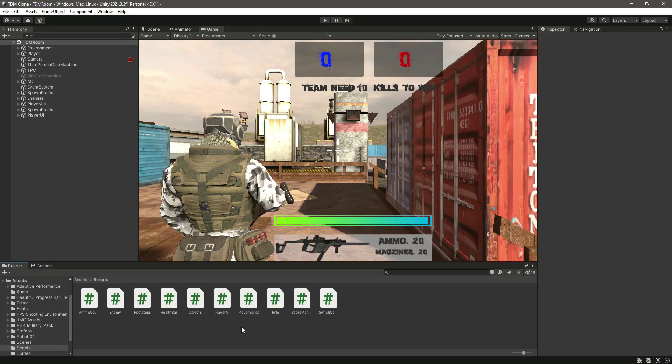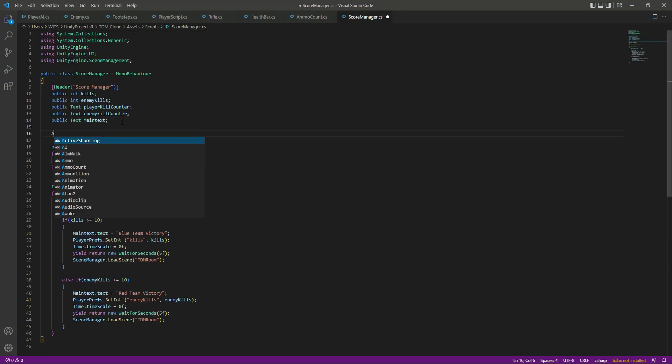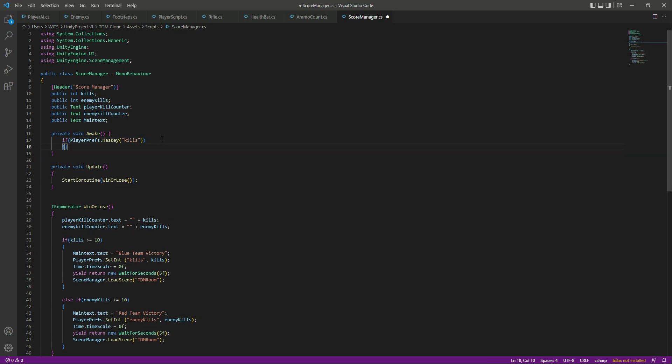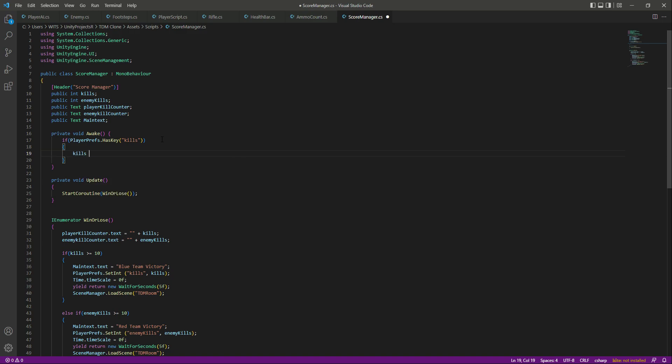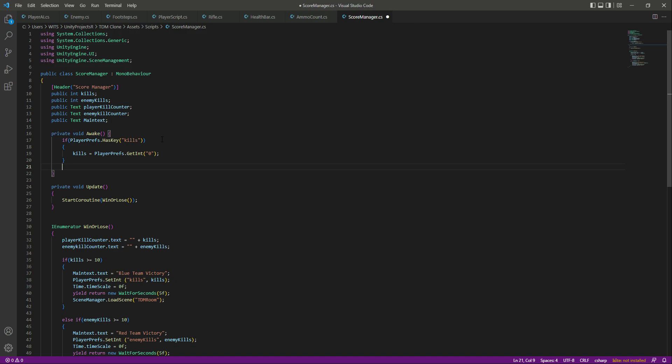Let's open up the core manager. At the top, let's create an Awake function. We'll check if PlayerPrefs has the key for skills, and if it has any value, then we want to set skills equal to PlayerPrefs.GetInteger and reset it back to zero.